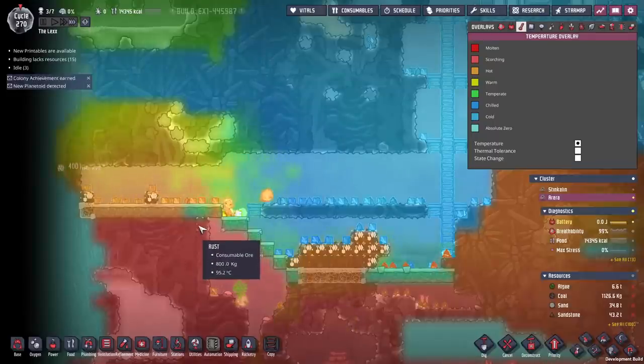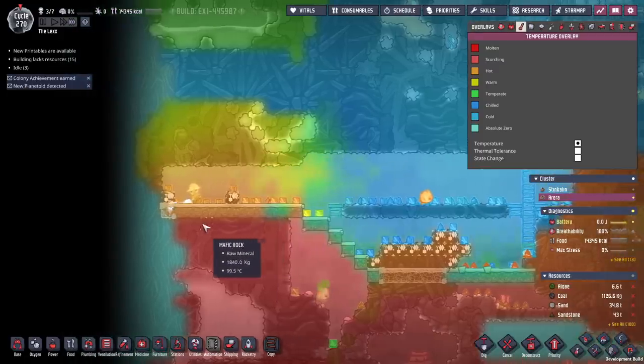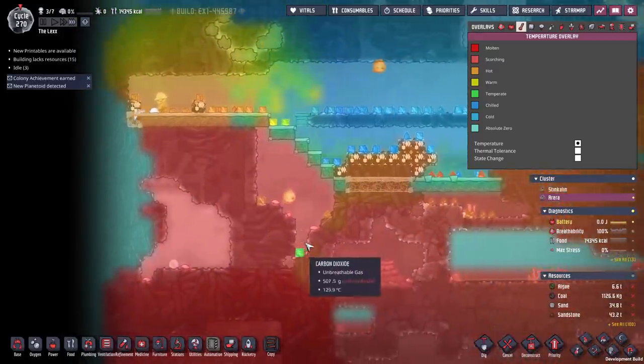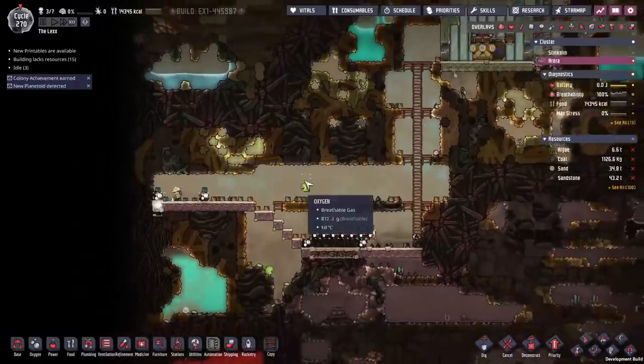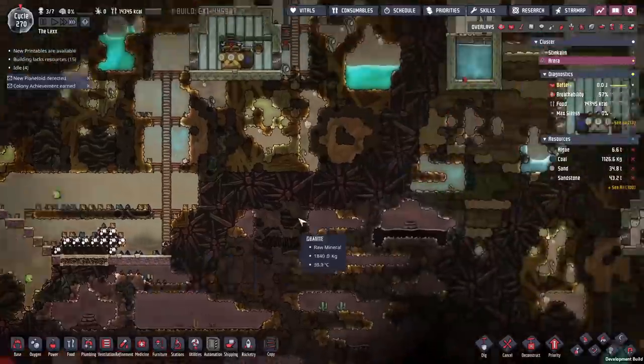Now we just gotta finish sealing this in and then we can actually get around to finishing this tile. It's been kind of frustrating the amount of abyssalite breaks that have slowed us down here. This area is pretty much done and I think we were really lucky — we managed to just nip it right there as tight as we possibly could and save as much of this biome as we could.